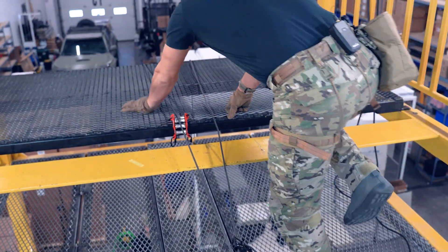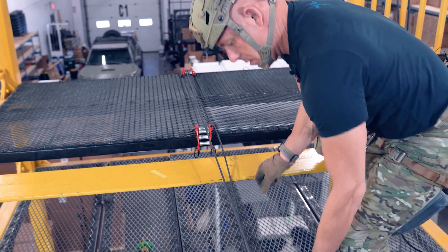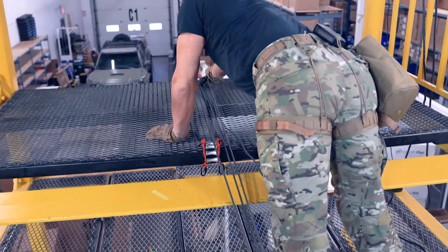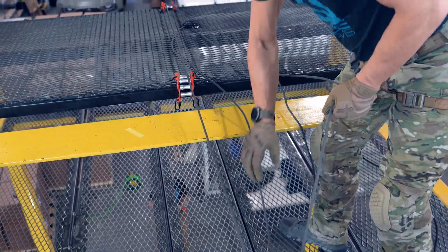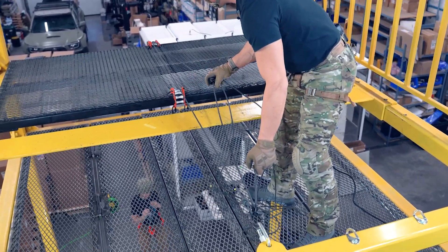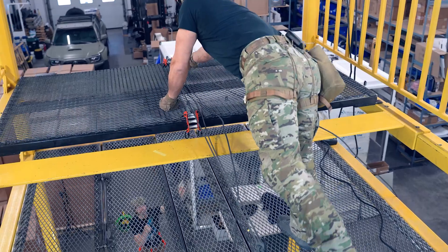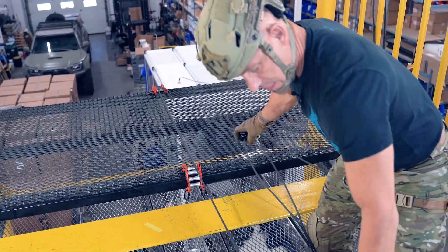We're going to reset our hauling system to maximum throw. Before I do that, I've got to make sure I get all the slack out. Here we're just going to pull the slack through the QD — we're there, we're good. Pull it through the QA, maximum throw, and we can start our haul. I still have a bit more slack to take out.